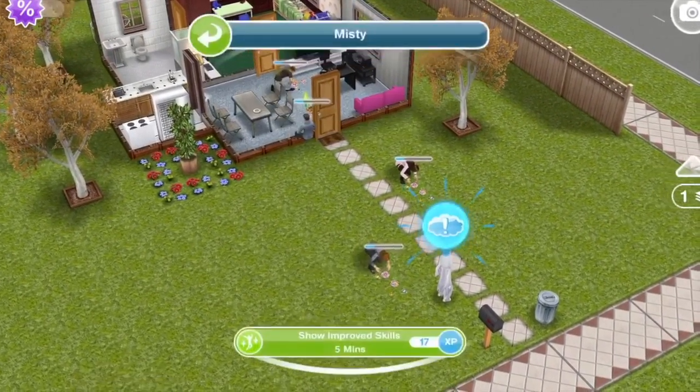We have shown Misty our scaring skills. Now let's send a sim to the park. Misty smiles after getting her breath back. Your sim was terrifying. This might just work. Send a sim to the park where the orange monster is waiting.